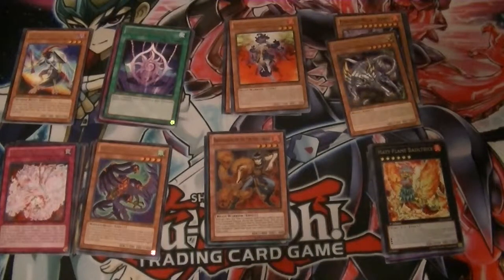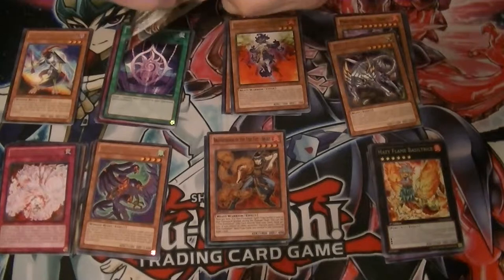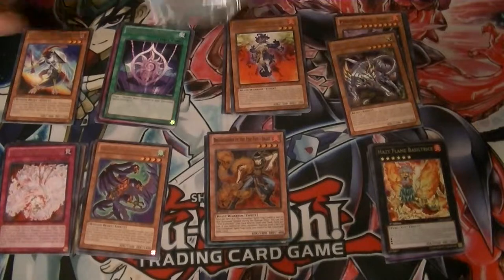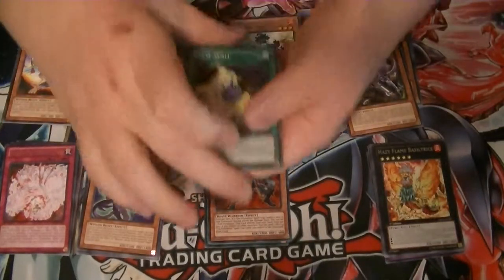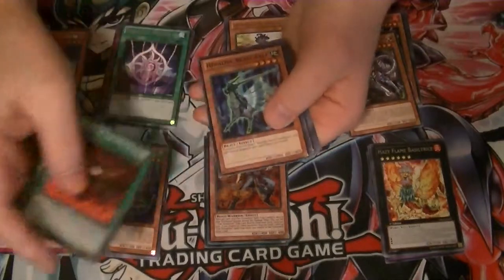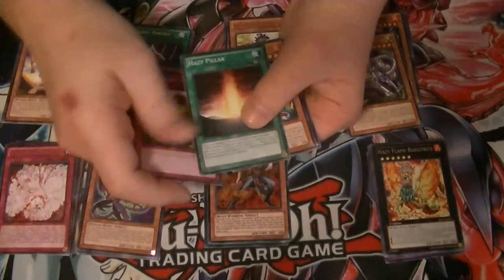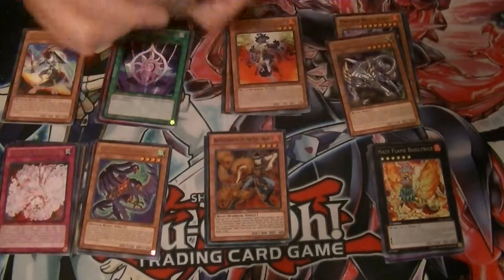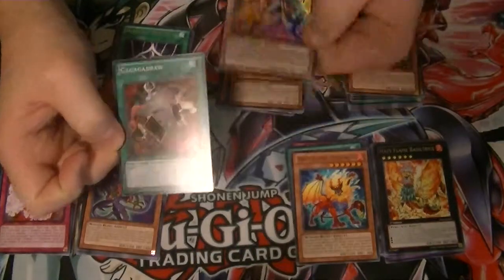And for our final pack, hopefully we can pull something really cool, like that Ultimate Breakthrough Skill or Lightning Chidori. Our rare is Hazy Flame Manticore and nothing else out of it. So not too bad — we got two super rares out of here: Gagagodraw and Fire Fist Snake.